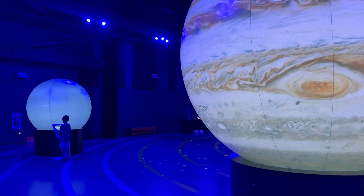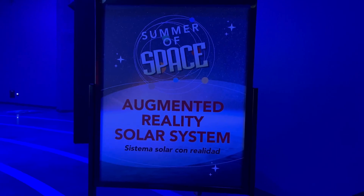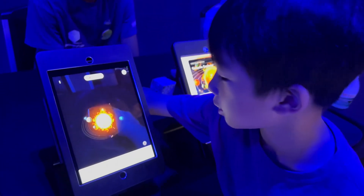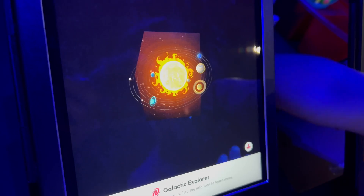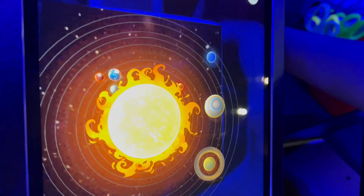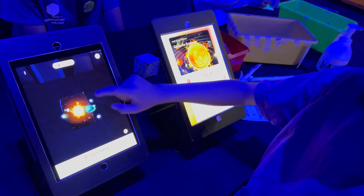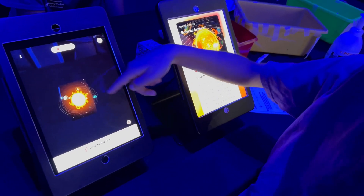Now we're going to check out the Augmented Reality Solar System. First, it's just a normal panel, but when you place it right here, it turns into a galaxy. And then you can click on some planets and it'll tell you a whole lot about them.